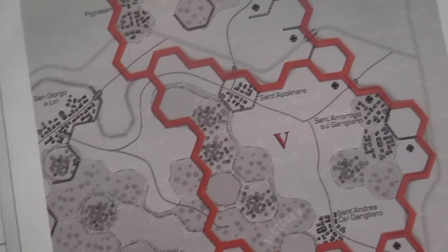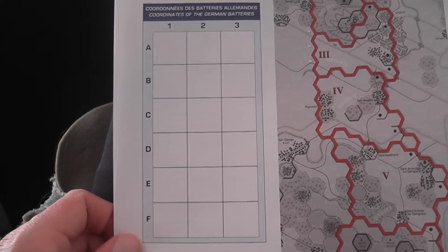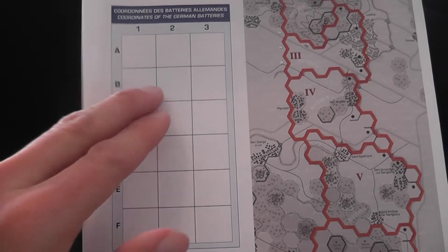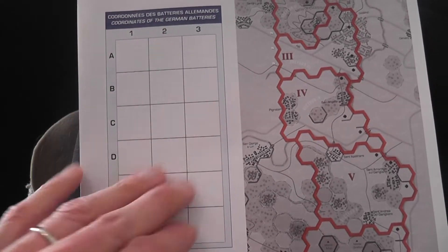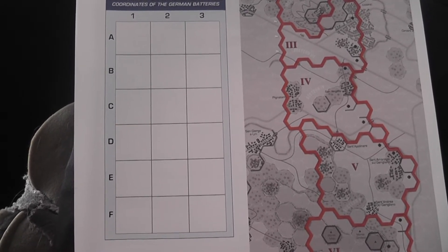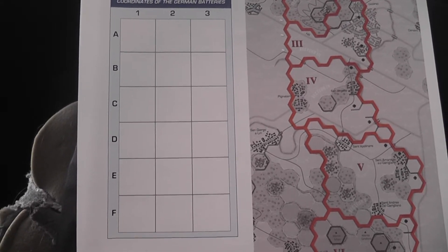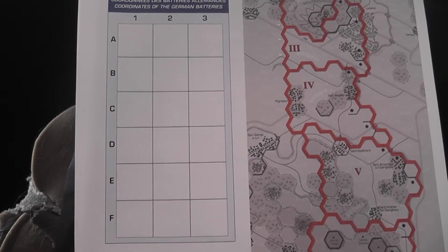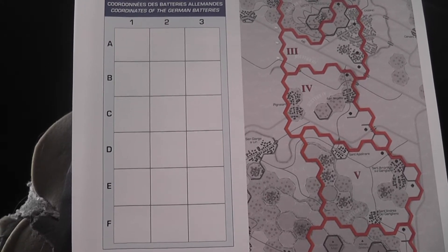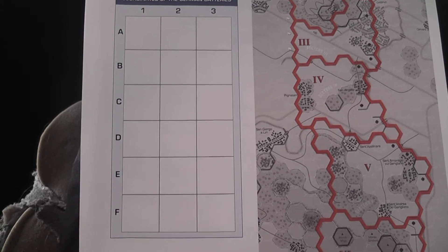You interrupt the main game to play Battleship on a grid. The German player receives a certain number of artillery markers that are placed on this grid secretly. The Allied player rolls dice to determine the number of air attacks he can allocate to try to destroy the German artillery support markers. Then the Allied player simply starts calling out coordinates — B1, D3 — and if an attack hits an artillery marker, that marker is destroyed. The surviving markers can be used by the German player.